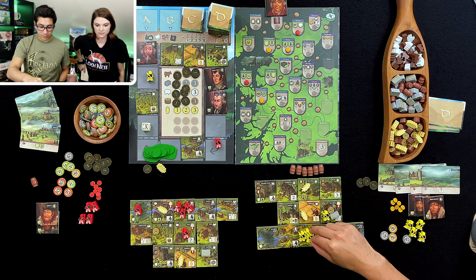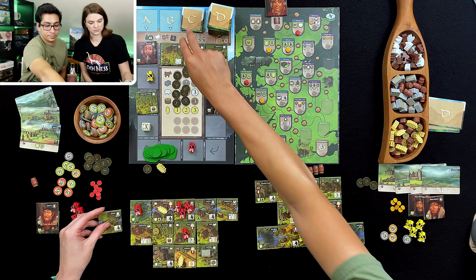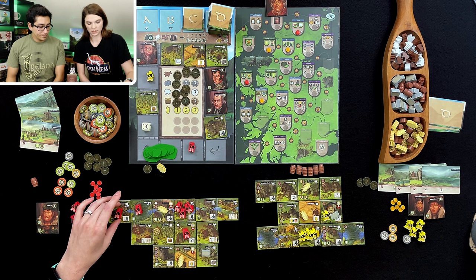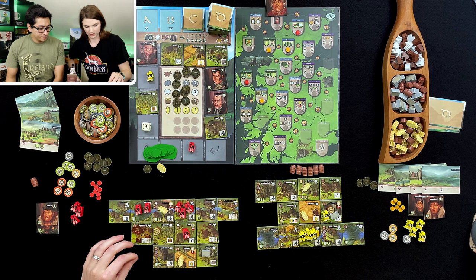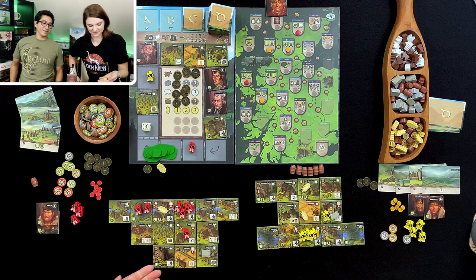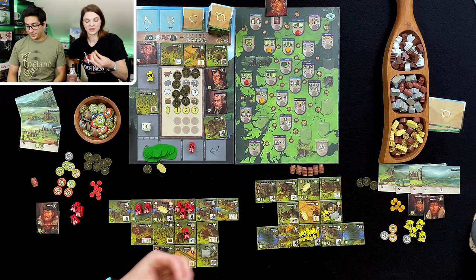I'm going to go here and put this here. It doesn't really trigger much — it triggers this, so I get a person and one movement, which I will move here. But it does trigger this, so I can do two different resources for four points. And you're taking my strategy — I always go for all of the cards. You're taking all of them. I feel like you started with a whole bunch of cards and I was like, oh, I need to catch up. So we're going to pay for these two and I'll get four points.